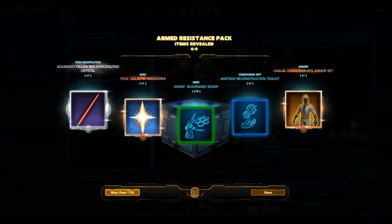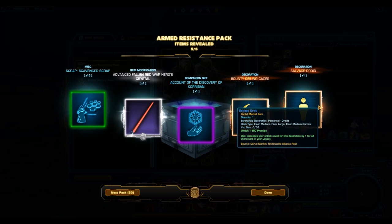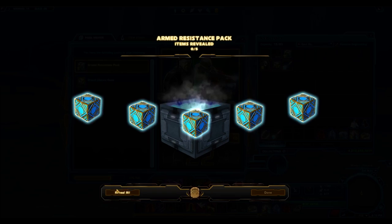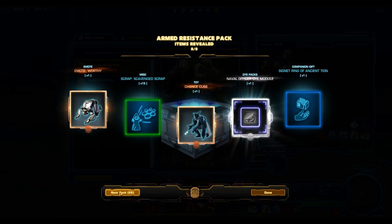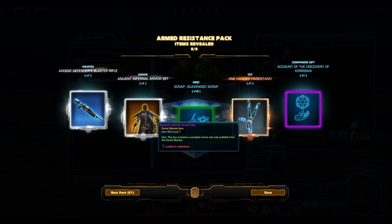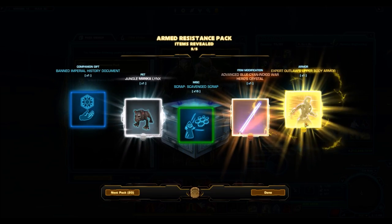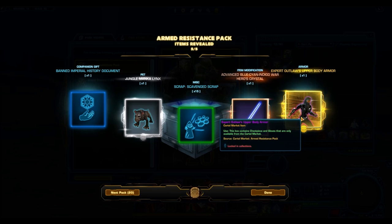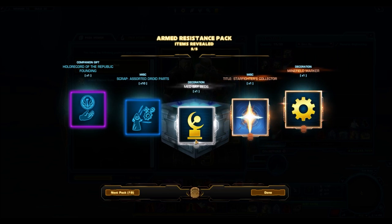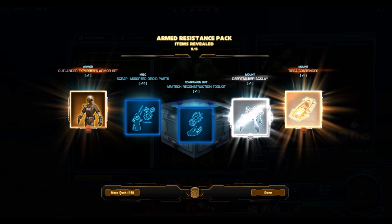The Casual Connoisseur's armor set — a very underrated armor set, and the upper body armor will sell for a lot. It also looks really nice. I keep getting the same crystal — it's a nice crystal but you only need one. The quality of items from this pack is very lax. The Expert Outlaw upper body is nice, the Dynamic Paladin could have been nice but isn't. Look at this — the Ancient Infernals armor set, and that upper body armor is the one you're going to want. That's probably going to sell very well and would look great on Operatives and Scoundrels.